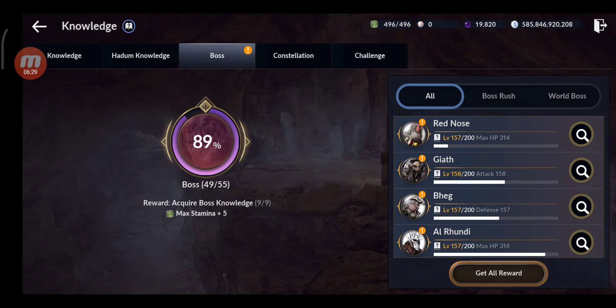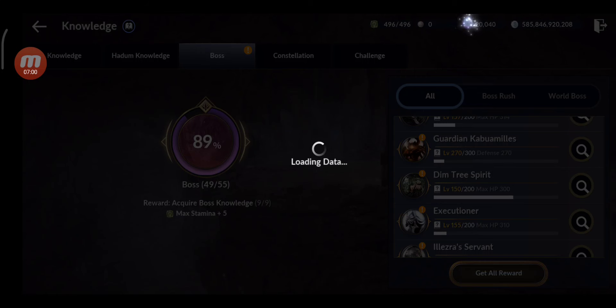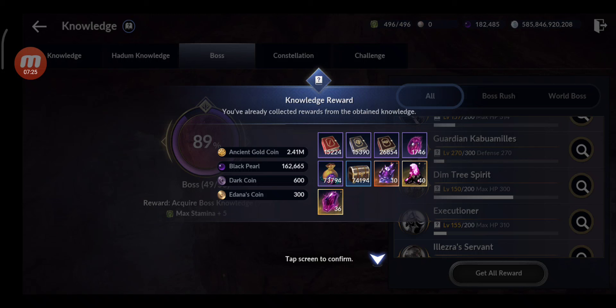This is the most important part. Let's get all the rewards guys. How much do you think? It's going up - it's going up fast. 21,000... I might need to skip this. I didn't expect that many. 162,665 Black Pearls guys totally - I didn't expect that many. I was thinking more like 100,000. Oh my gosh that's insane! That's the benefit guys of starting a new account - you'll get lots of Black Pearls and other rewards for free.